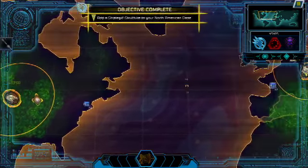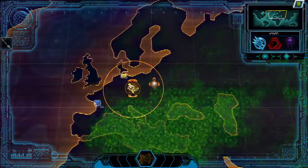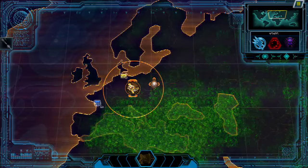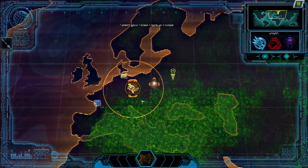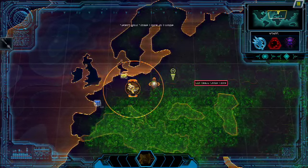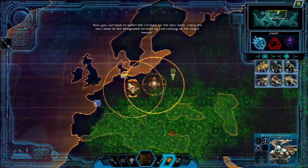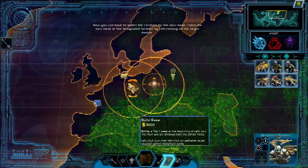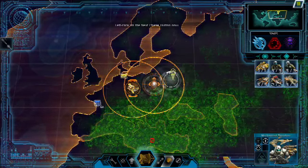GDI's alternate victory condition is to control a significant amount of the Global Land Area under their Area of Influence. You should continue expanding GDI's influence with your European operation. Select your European Strike Force and build a new base at the designated marker. Now left-click to place the base within the Strike Force's movement range.